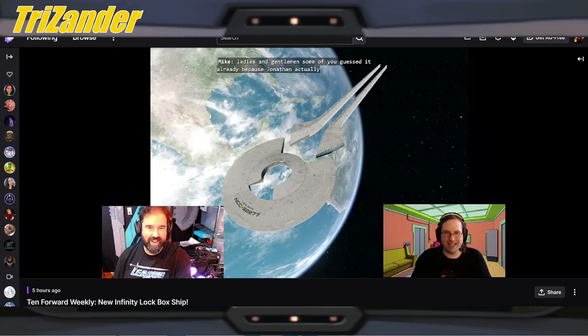Par for the course, because we have a bottle opener as well, which is the Voyager J. Again, if this is a ship that you are actually wanting, captains, it's there. It's going to be in the lock box, unfortunately. But for me personally, no.